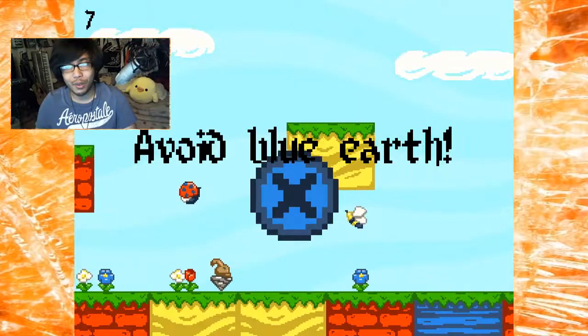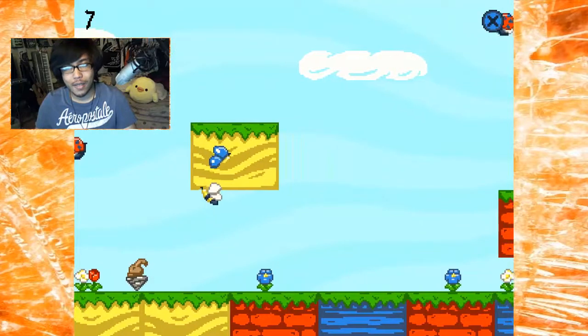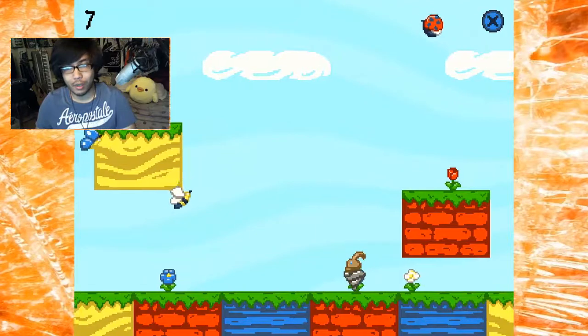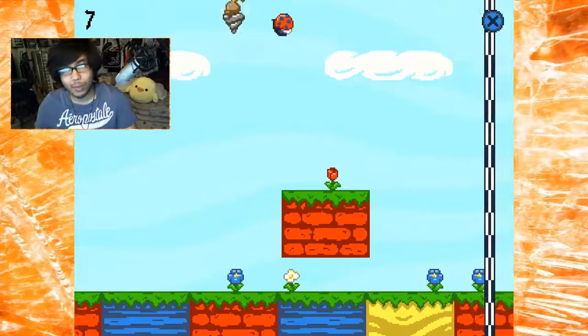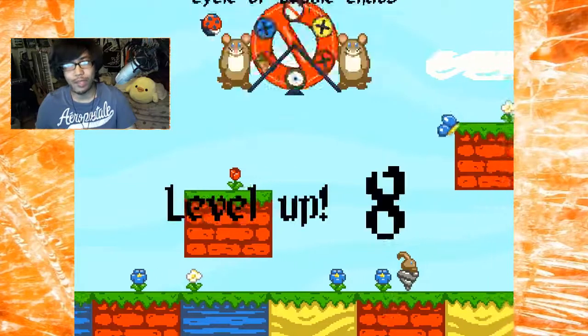Cycle of Oblivion — avoid the blue earth. All right, no problem. So the longer you hold it, you apparently go higher, of course. I just don't know how much you can hold it. Dang, you can get really high. You can actually avoid what they want you to — that's good.